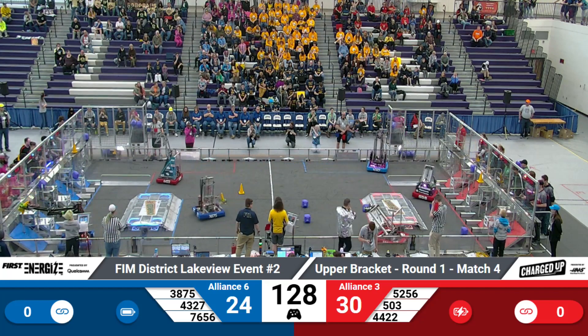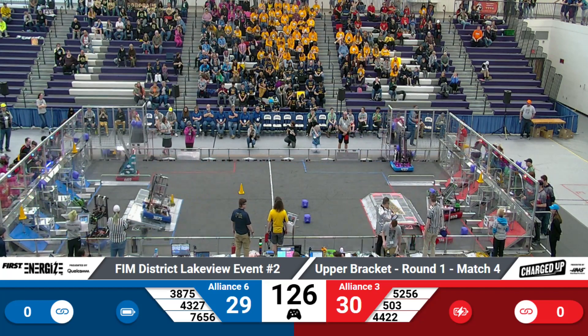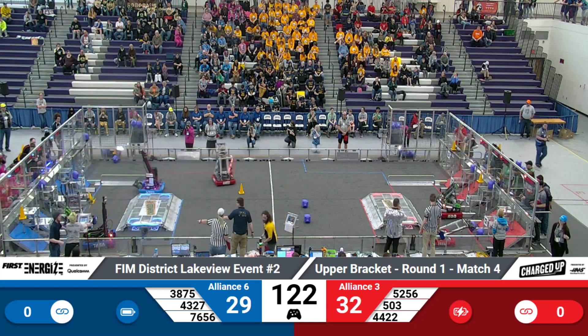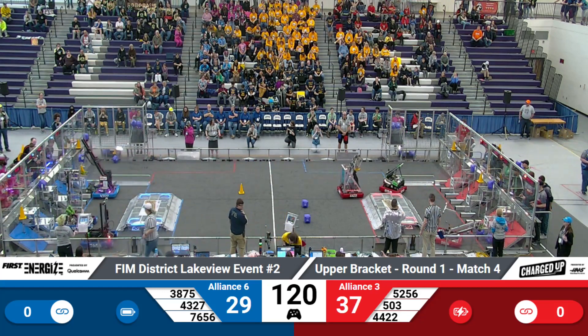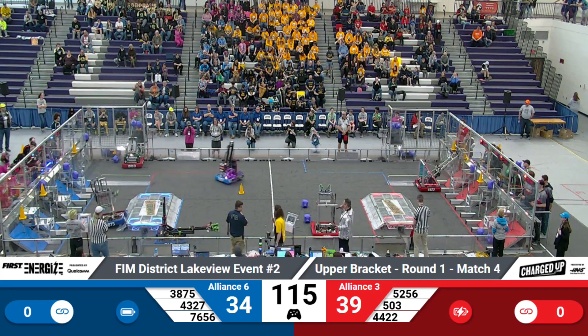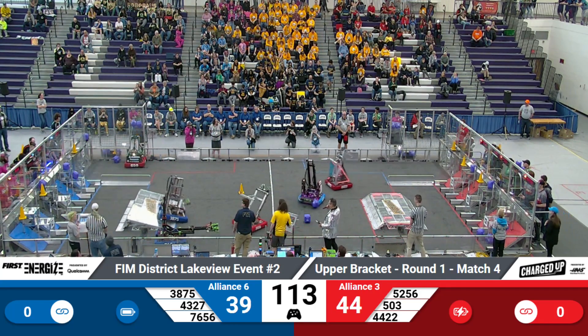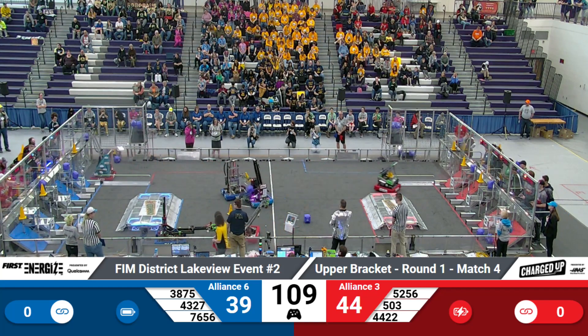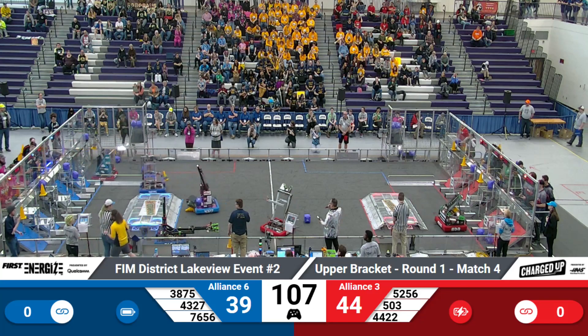Sponsored by Haas. 52-56 wastes no time — they pick up a cube. The Atomics are looking to drop it off. They're looking at the low and they deliver. 43-27 just delivered a cube to the high on the blue side. 38-75 charges over the charging station to get a cone.